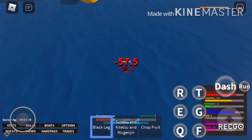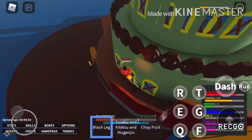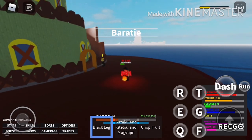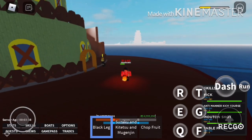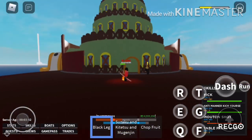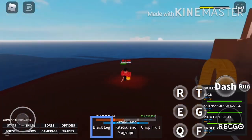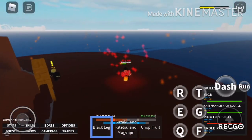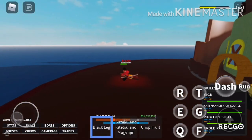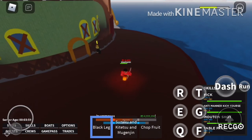The next skill is Mouton Shot, the E move. It makes you go high into the sky and then drops you back down dealing a lot of damage. Press E, go up, come back down — huge damage and big hitbox. The last skill is called Party Table Kick Shot, and it has the highest AOE in the game — it hits everything in a massive radius.